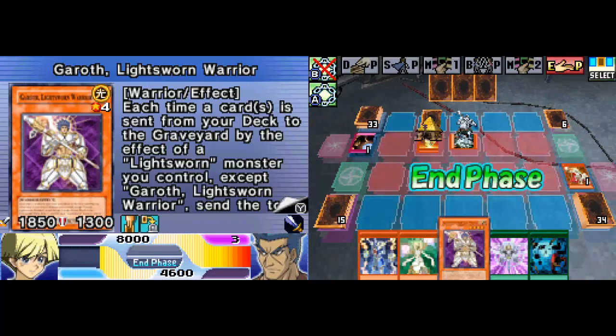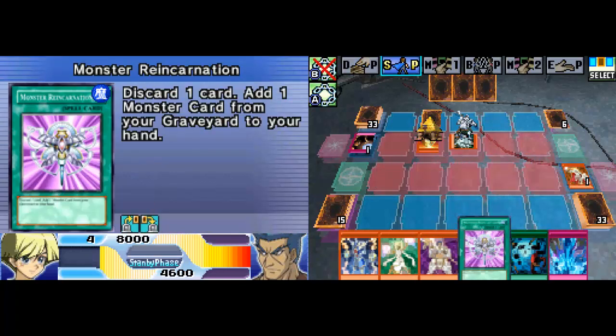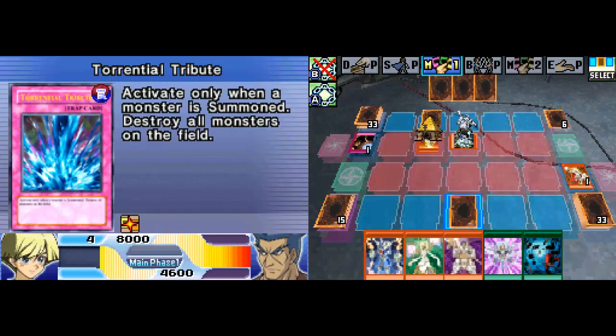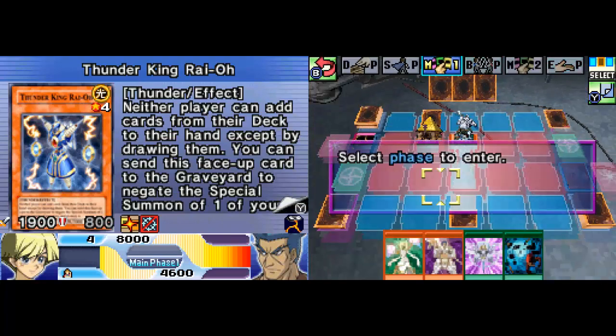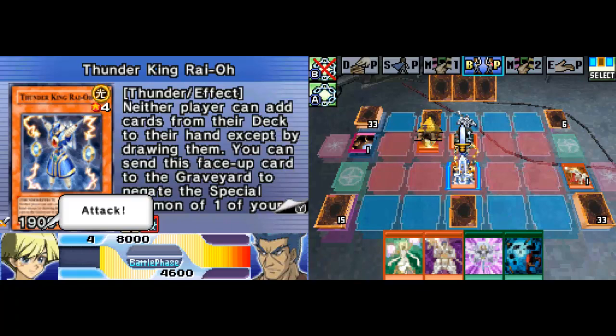Giant Orc is forced into defense mode, and because of that I now have an advantage. I'll throw Torrential Tribute face down, summon Thunder King Rai-Oh in attack mode, and I will attack your Giant Orc and get rid of it, because I don't want it on the field.